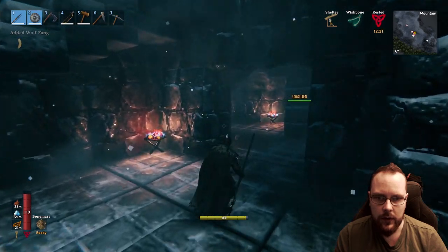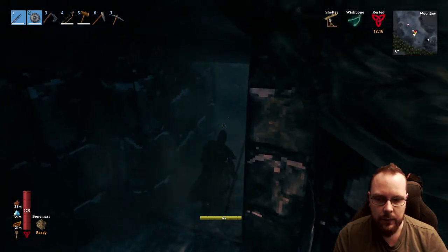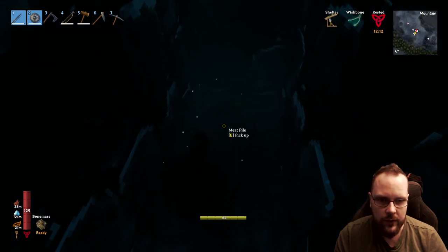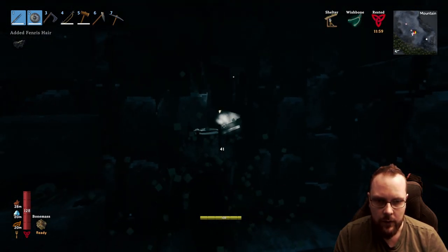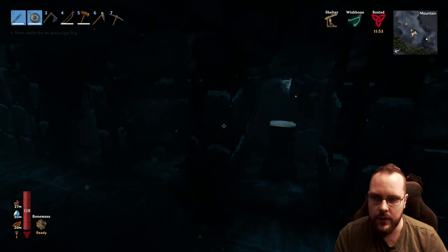Now we can make the Fenris stuff, not necessarily all of it. Let's explore a little bit more down here, because there could possibly be something. I can't see the list. Meat pile — I don't need that. I think my wife has been here. Fenris here. Fenris claw. Standing razor. Blue standing razor.